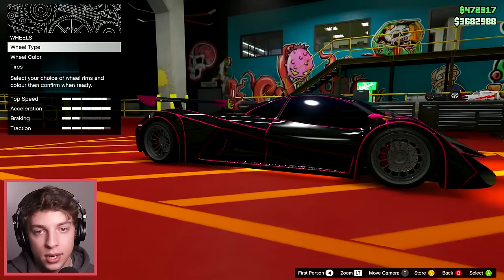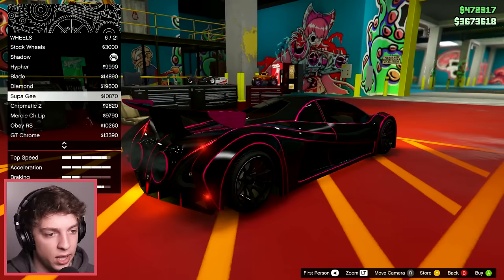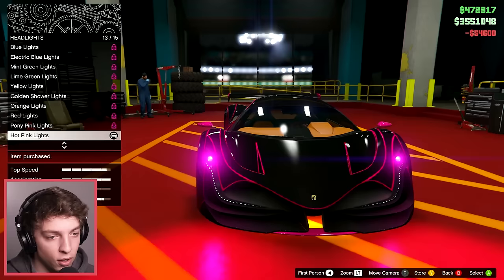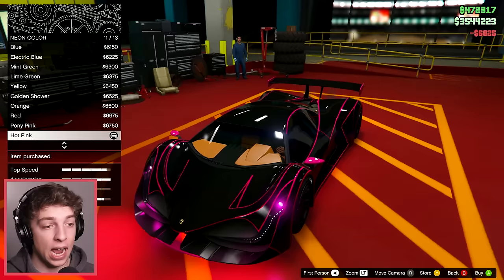Now for the wheels — the best thing would be to kind of make them pink, but I think it's gonna look a lot better if we keep them black. That looks super nice. We're gonna go with that one — super clean. Of course we're gonna add those hot pink lights, and then adjust the kit as well. And there we go — I think we are done. Let's see what the others have made!